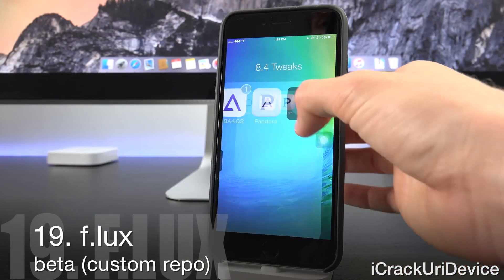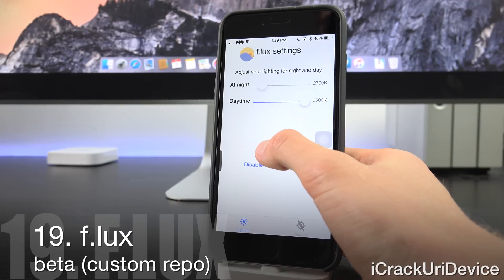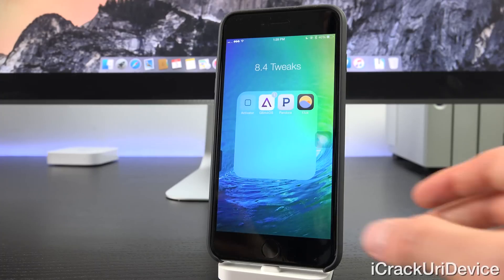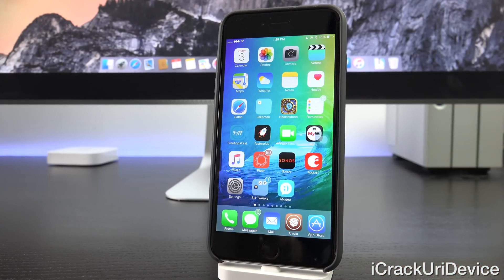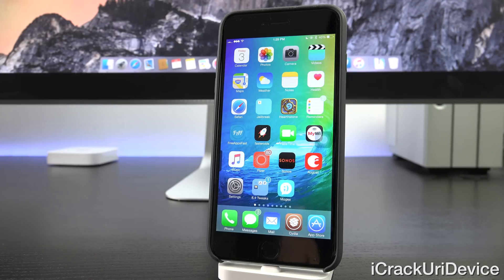Flux is a tweak I talk about all the time. It modifies the color warmth of your display at night for a better viewing experience — as you can see in the preview, it gives a warm tone when the sun goes down, reducing blue light exposure and eye strain. Currently for iOS 8.4, you can't install it from the default repository, so you need to add the custom repo at getflux.com forward slash Cydia. That's Flux's official repo where beta versions are released much faster than public updates.